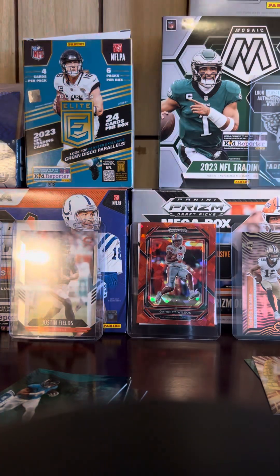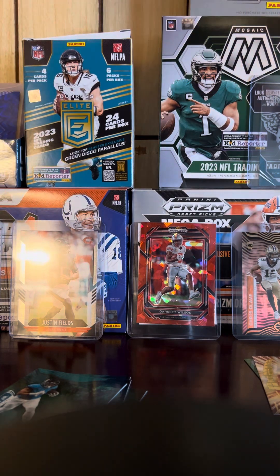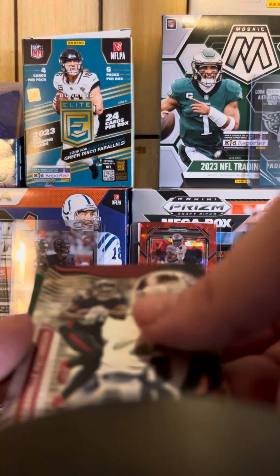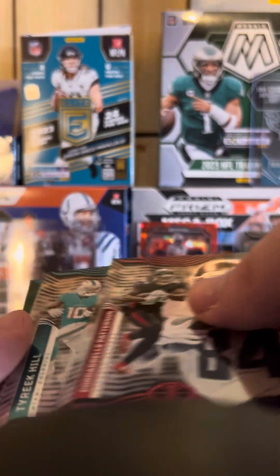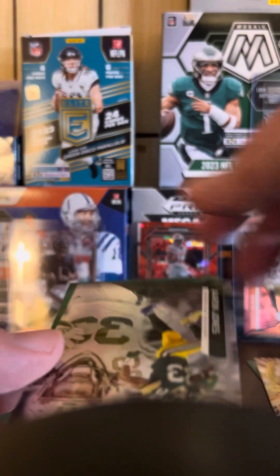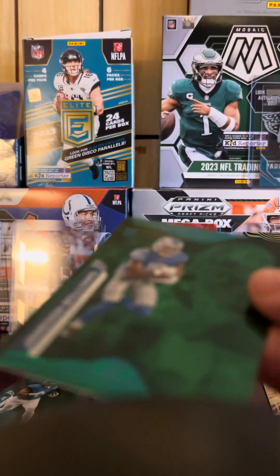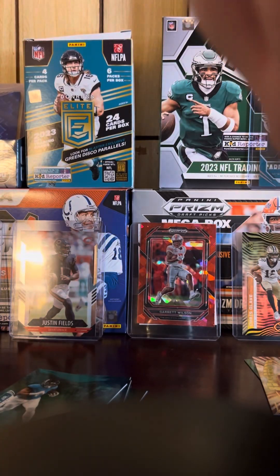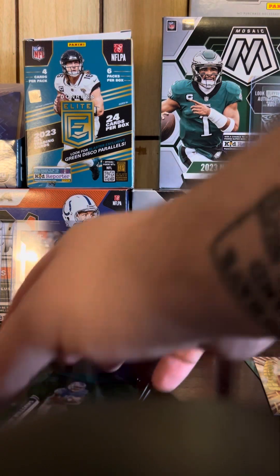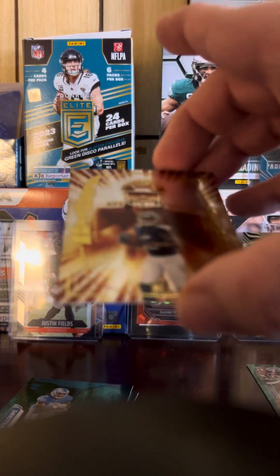Last pack — let's see, pray to the gods of cards. JuJu Smith-Schuster, Tyreek Hill, James Cook rookie, Aaron Jones, and then a green Jamaal Williams rookie green parallel — not numbered. Nothing too crazy, but a fun little rip. Quick one.